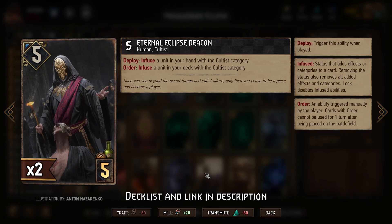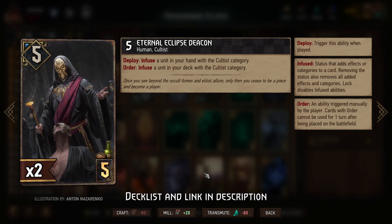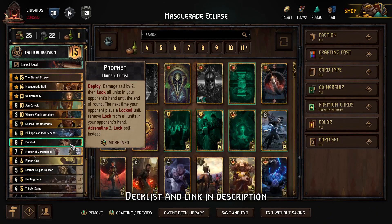Once we get the Eternal Eclipse scenario kicking off, playing Cultus units gives a bunch of points to all of our Cultus. That's why it's beneficial in round one when we play the scenario, but also going into round two or three — it gives us long-term value as well.